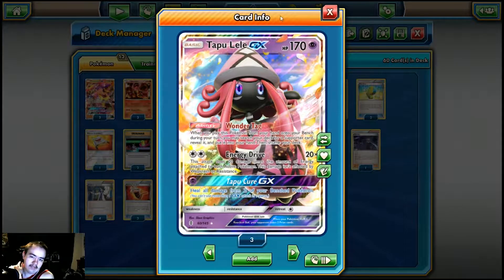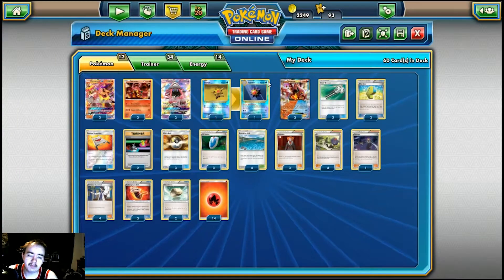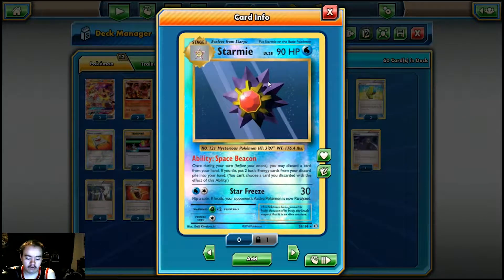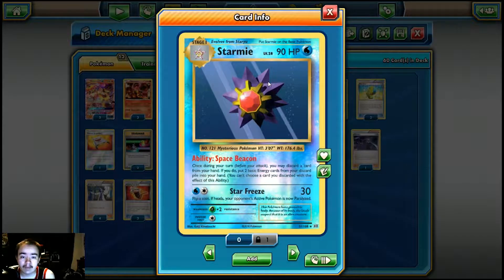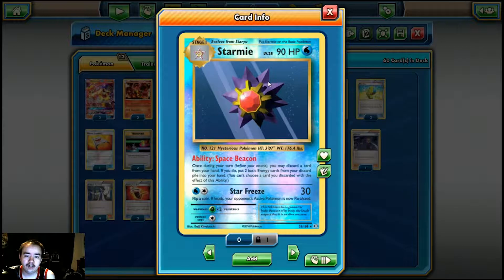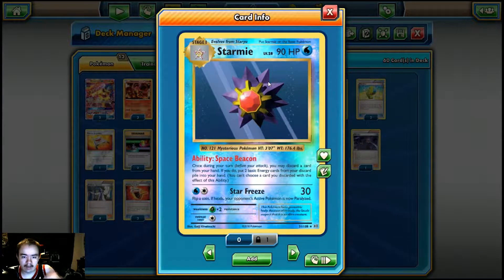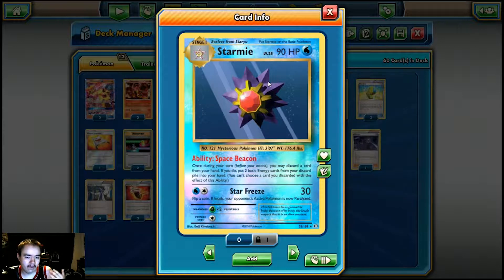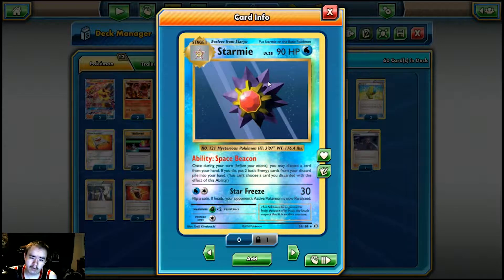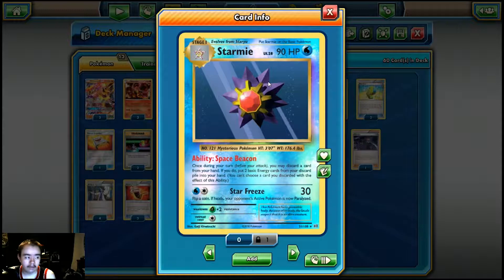2 Tapu Lele's for Wonder Tag to grab our supporters. And then we play a 1-1 line of Staryu and Starmie from Evolutions. If you guys don't know what Starmie does — it has the Space Beacon ability which lets you discard a card from your hand. If you do, you put 2 energy cards from your discard pile into your hand. But you cannot choose a card that was used as the cost for this effect. So if you have 1 fire energy in your discard pile and 1 in your hand and you discard the one from your hand, you can't grab back that one. Keep that in mind.